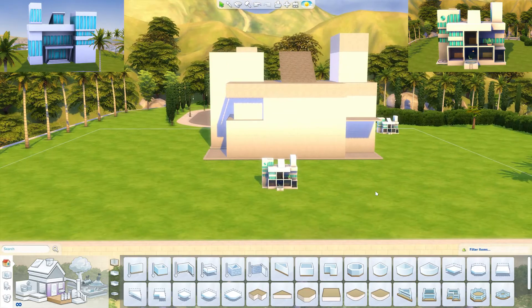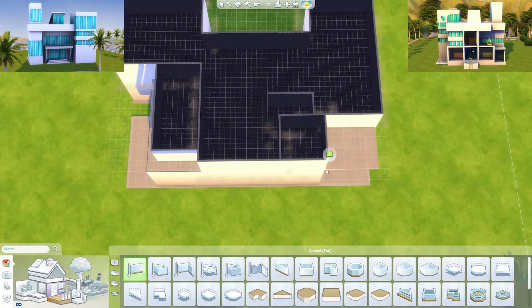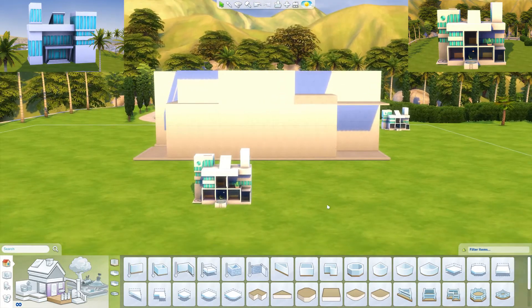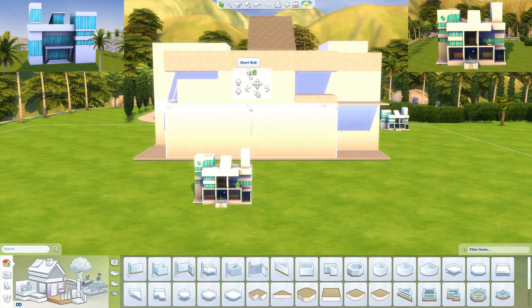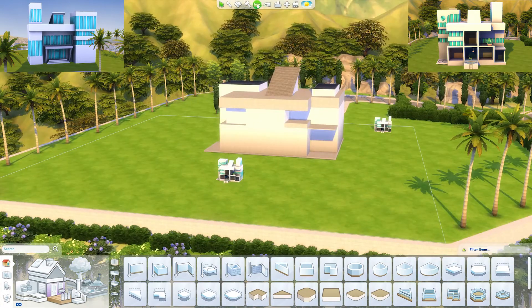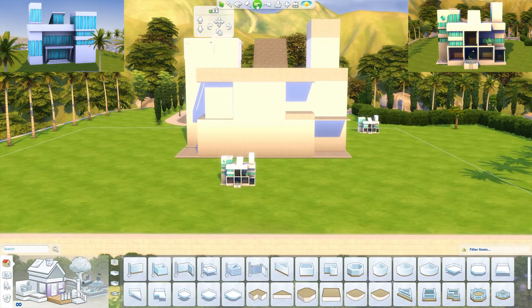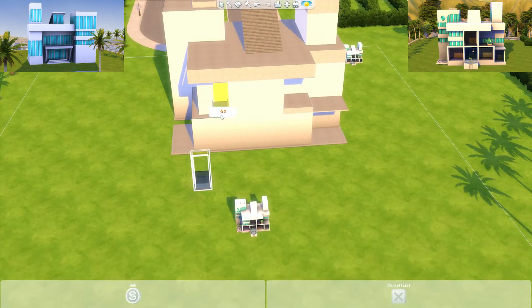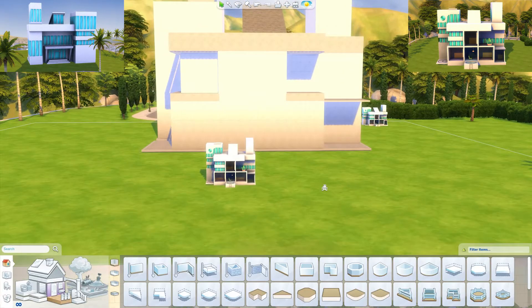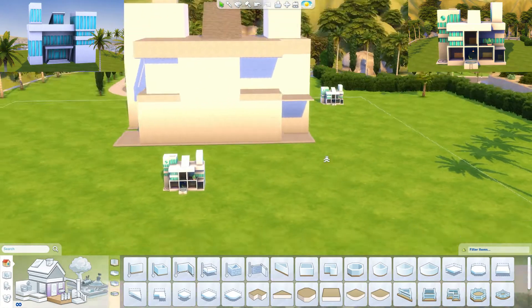This house even has a helicopter pad on the side — it's a really interesting home. I actually ended up sizing up one of the kids' toys that looks like a helicopter, so there is a helicopter on that helipad. This is part one of two because it took a while to build, and I also wanted to release it as a shell in case you just want to use that. It's up on the Sims 4 gallery if you want to download it and decorate it however you want.